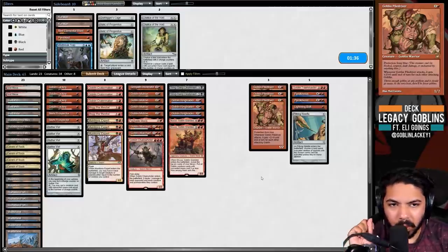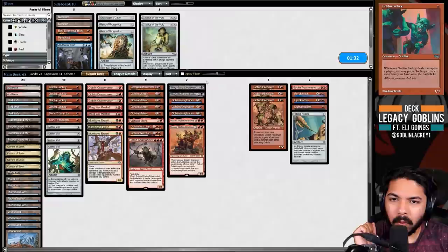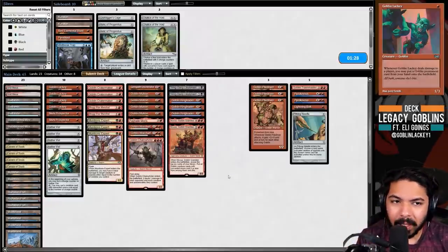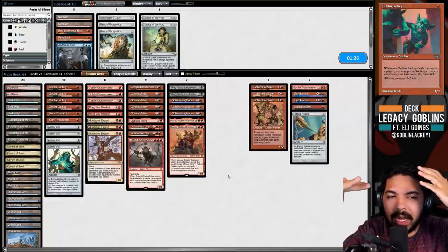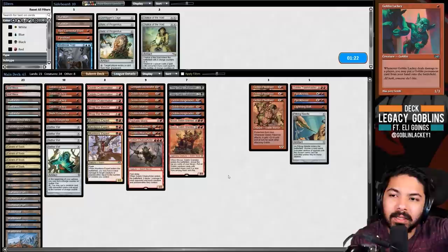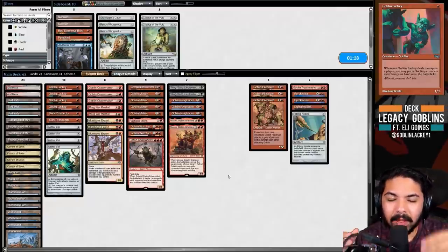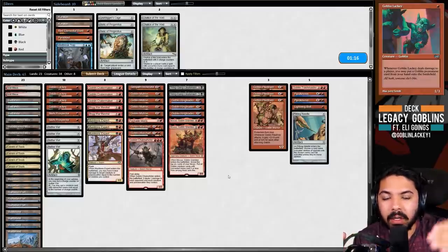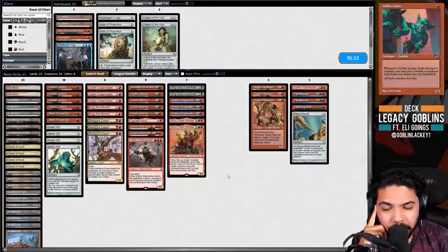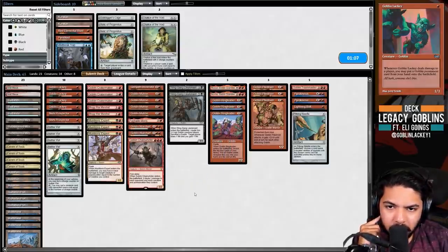Goblin Lackey is also designed to trade one-for-one more than it is to get a Goblin into play - when it does that's great, but it's interesting how Goblins are like onions, they have layers. They do different things and the actual intended purpose may be different from what's stated on the card. We could shave a Sling Gang - they don't have much removal so the second copy is redundant.